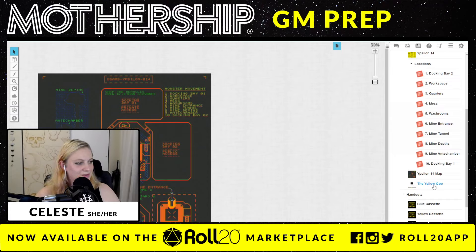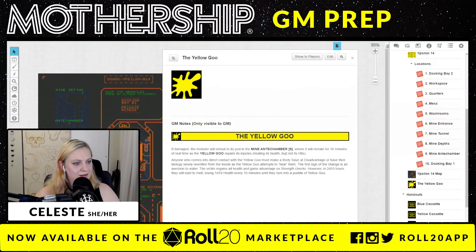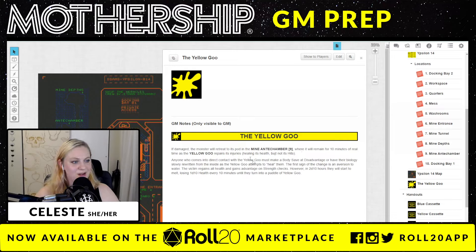What's the yellow goo? If damaged, the monster will retreat to its pod in the mine antechamber, where it will remain for 10 minutes of real time as the yellow goo repairs its injuries. Anyone who comes into direct contact with the yellow goo must make a body save at disadvantage or have their biology slowly rewritten from the inside as the yellow goo attempts to heal them. The first signs of the change is an aversion to water. The victim regains all health and gains advantage on strength checks — however, in 2d10 hours, they will start to melt, losing 1d10 health every 10 minutes until they turn into a puddle of yellow goo. That's very concerning. So body horror — people start to melt in this game.